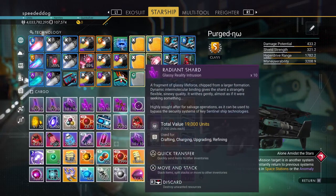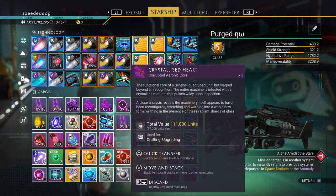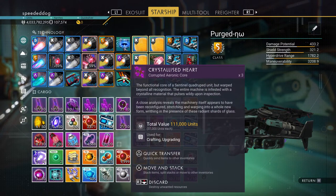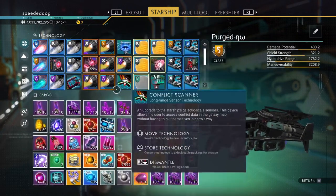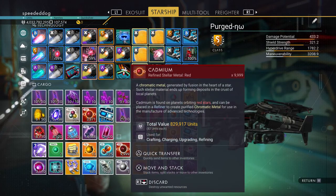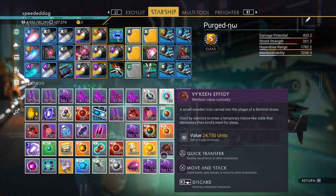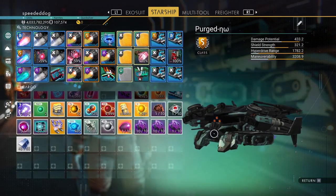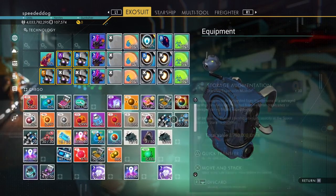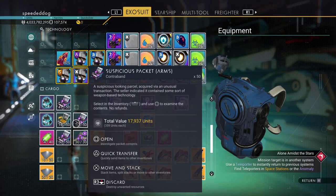I've gotten some more nanites and a bunch of units from selling oxygen and other materials. I have so much now — it's insanity. I found radiant shards and crystallized hearts which can drop from enemies, so I've been collecting a few of those. I also got 9999 cadmium and a few other goodies including salvaged glass and a bunch of platinum.